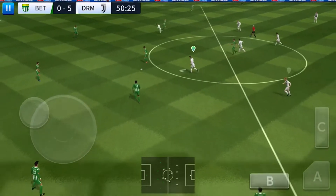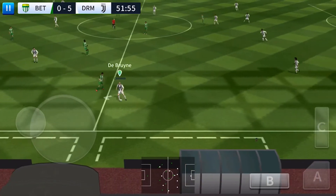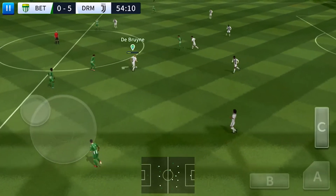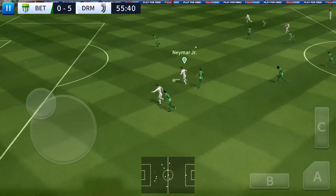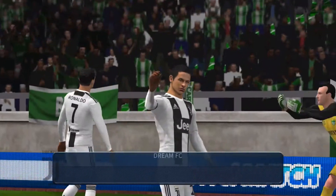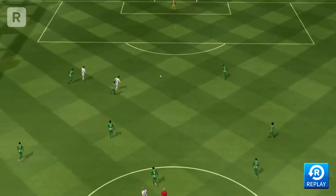The referee gets the game going again. That's good link-up play. Joaquin with the ball — well cut out. It's with the striker. He's cut it back inside. Great jump here — Neymar shoots. There's only one outcome really. As soon as he'd shot, he knew it was heading straight in. Let's see that one again.